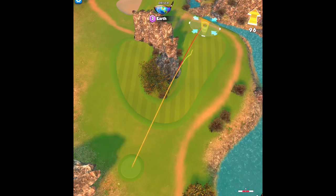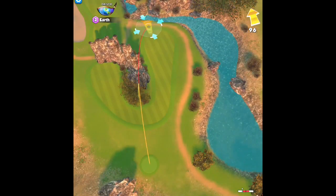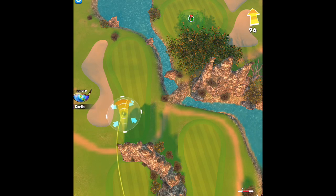Hi everybody, I'm the Golf Games Guy. In this video I'm going to show you hole number 12, par 5, on the Grand Canyon course. And that rock right here in the middle — the best way to play this hole is to go up around to the left of that.